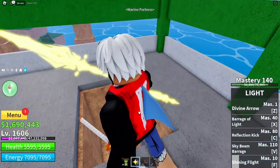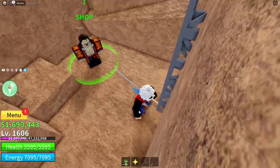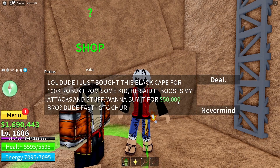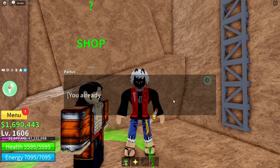Then, climb down the ladder. You will locate a shop underneath the tower. Talk to the shopkeeper. You can buy the Black Cape from the shop for 50,000 bellies. Click the Deal option if you have the money to purchase the item.